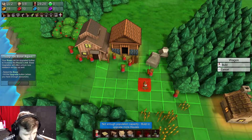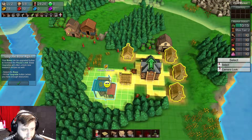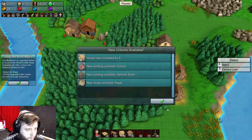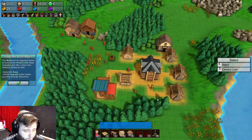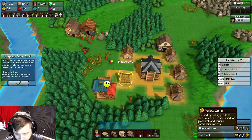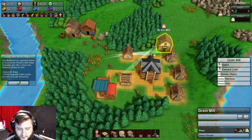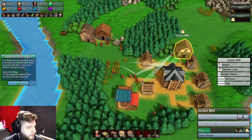Not enough population capacity - okay, that's fine. I'll upgrade the base here real quick. I got some new stuff: I got paper, very interesting. Upgrading the house would take some stone that I just don't have at the moment, but that is A-okay.